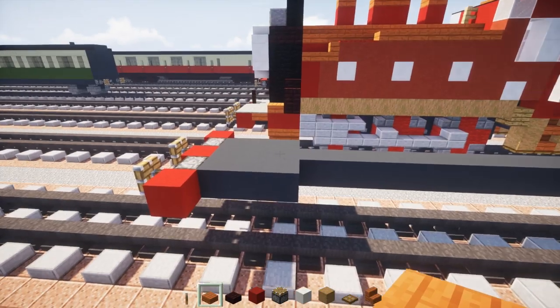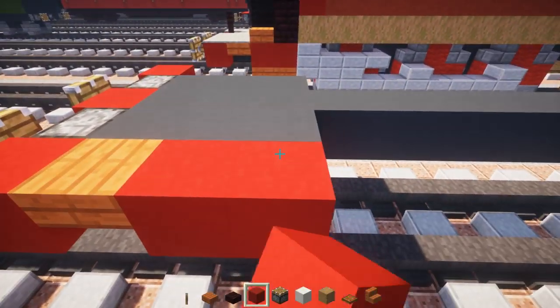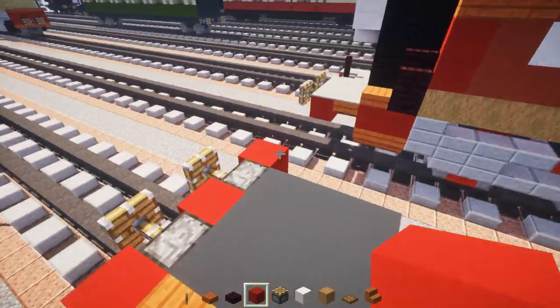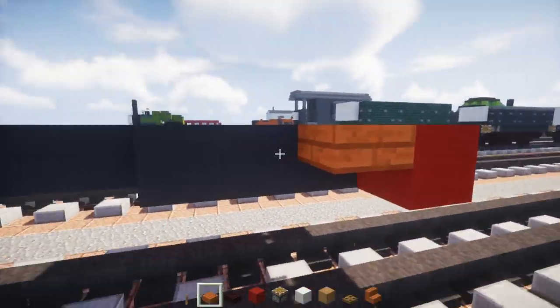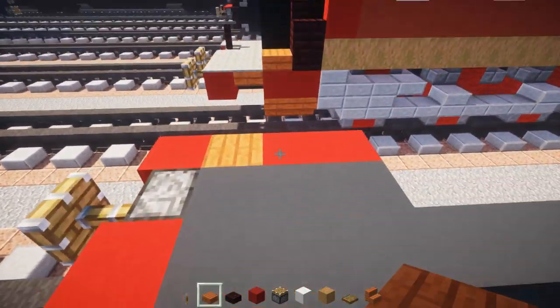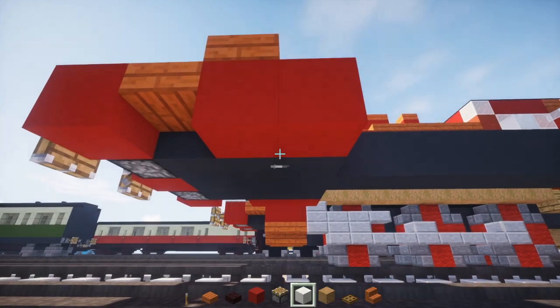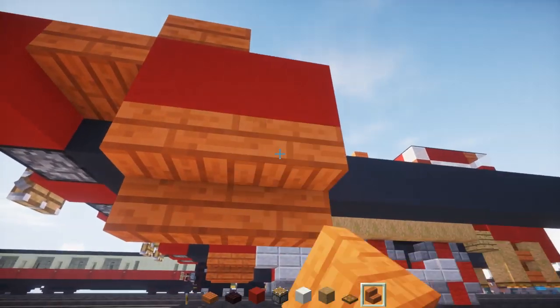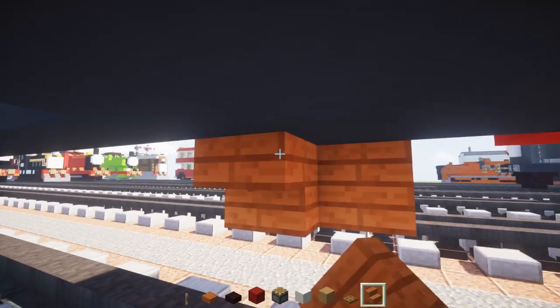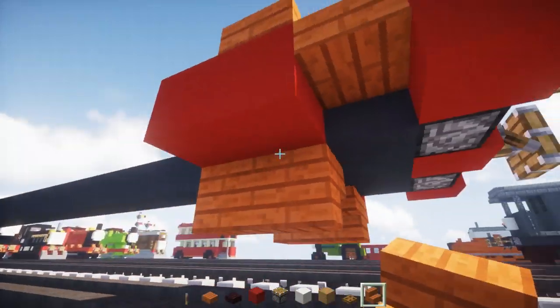On the sides we're going to add acacia wooden slab with two red concretes, and the same thing on the other side. Then take acacia wood slab and add it on the front red concrete. At the bottom, add acacia wood stairs — two of them back to back — and the same on the other side. This is the cylinder.